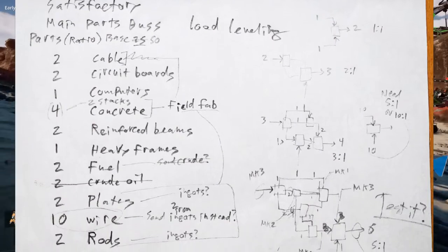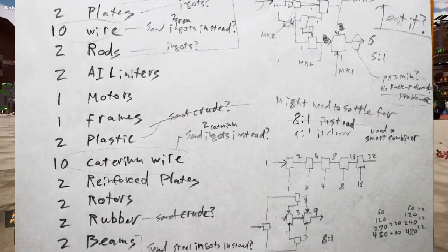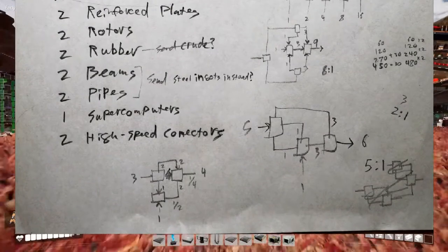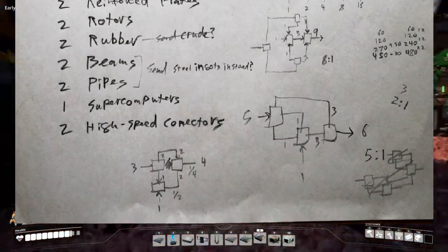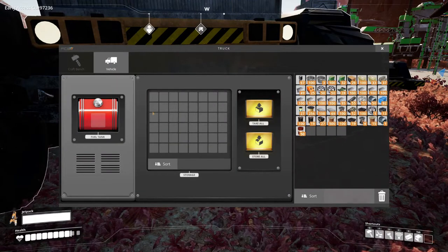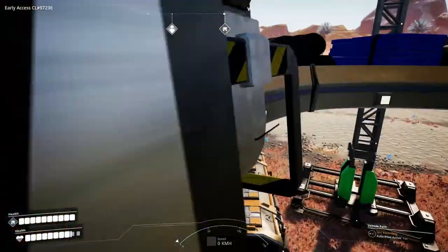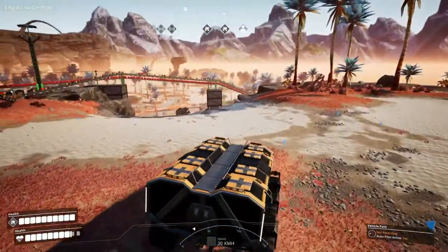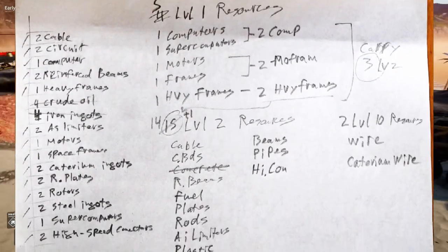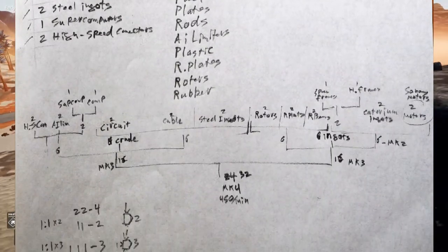I was so fascinated with this idea that I made some notes — I'll try to put pictures in the editing so you can see how to do all this. Let's check the truck... nothing in this one. Oh, this one I was fueling with power shards. I'm curious whether the power shard will still be in here, or if that power charge is gone, or if it'll block the fuel from going in. I guess we're about to find out.